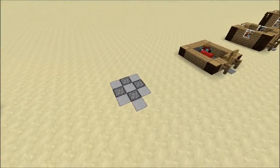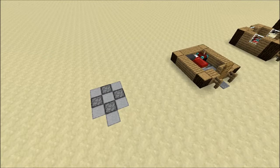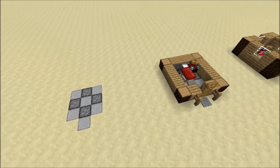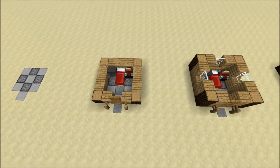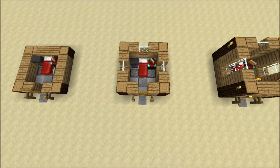You start off with a square three by three with furnaces making a diamond shape. You then use logs to place at the corners and wood blocks in between. You can also place the bed, the anvil, the enchanting table, the fences, and the door.